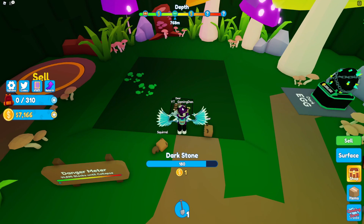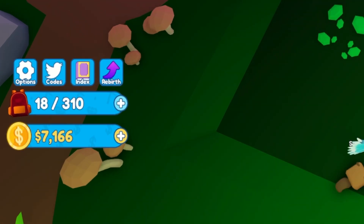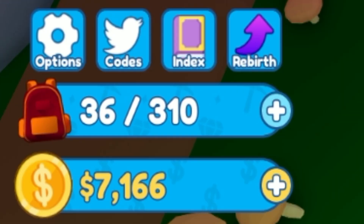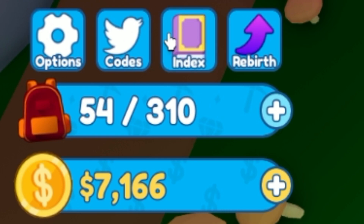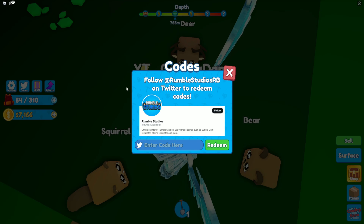If you don't already know how to claim codes in Mining Simulator 2, go to the left side of the screen and click where it says 'Codes' — the code menu will come up. These codes are in no particular order, so let's just get into it.